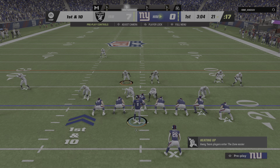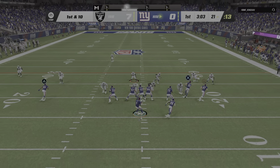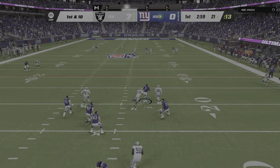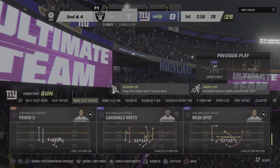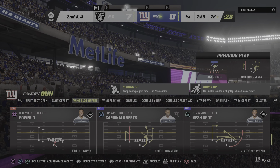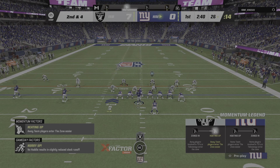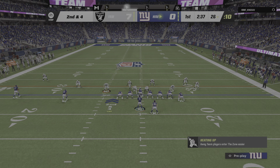Jones and the Giants now with a 1st and 10 at their own 21. They'll come out throwing here to start the drive. And he'll go down at the 26 following a gain of 6. You know what I like about that play? He didn't try to do too much on first down. He took what the defense gave him, put together a solid gain to bring up 2nd and manageable. Now they have a couple of plays to pick up just a few yards and a new set of downs.